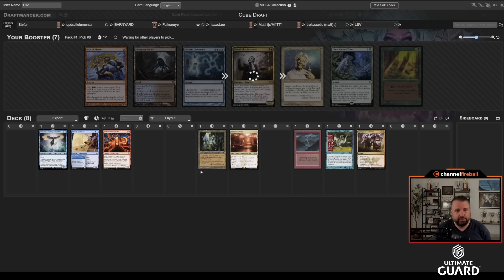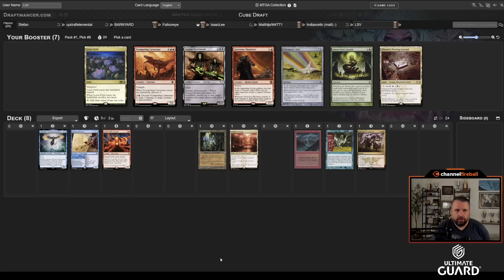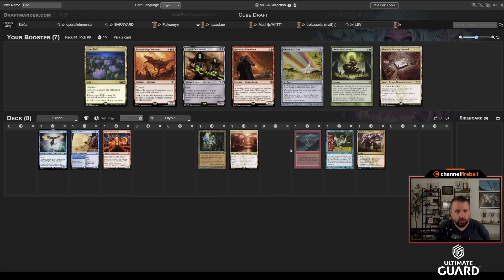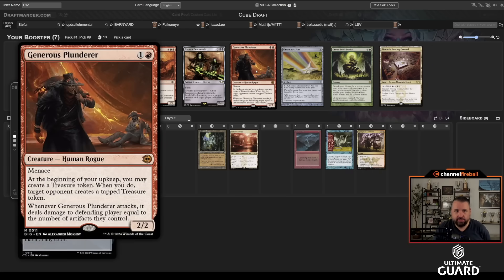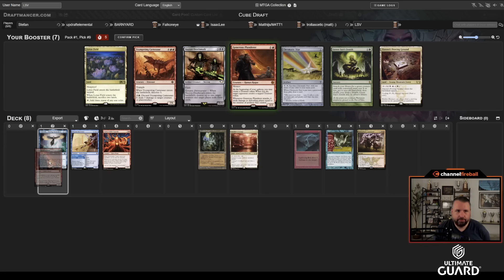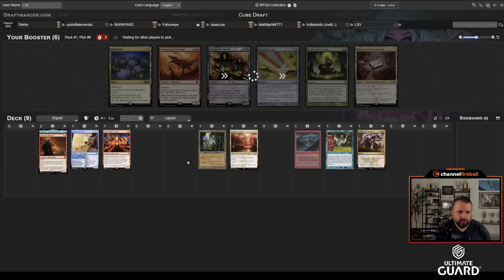Carnosaur Wield is interesting. I think it's actually Generous Plunder — it's a really good tempo card. I've found it to be a great little aggressive card, and blue-red aggro looks quite open here. Let's take the Plunder and pass on Chromatic Star and Zeator's Proving Ground. I first-picked Flash and Flash isn't coming together, but that's okay — it can be a smaller part of the package.